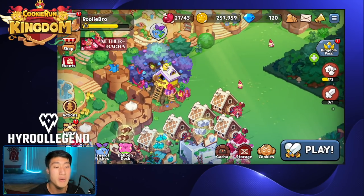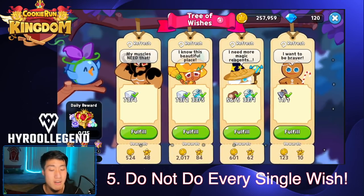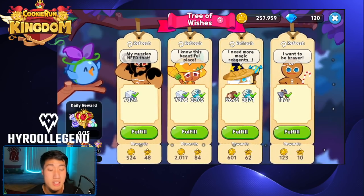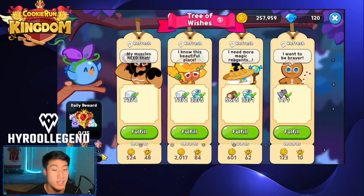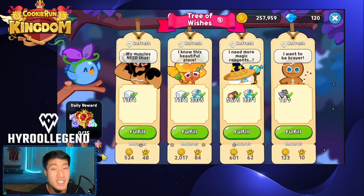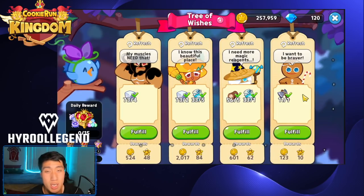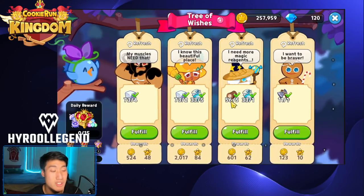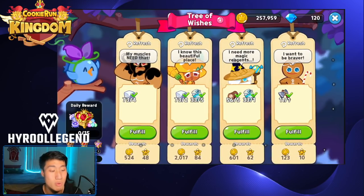Mistake number five that I will not make when starting a new account is doing every single one of the wishes. You guys have a weekly chest that you can open — the bronze one when you fulfill 10 wishes, the gold one at 15 wishes, and the shiny one at 20 wishes. That's a total of 45 wishes on the tree of wishes. However, they can be very, very expensive. You need to give a crazy amount of stuff. In the beginning, yes, it's okay — you can just give them stuff. But when it comes to something like Wizard Cookie asking for 5 cake logs, it's not worth it. It takes more time and Gold to build 5 than what he's giving you.